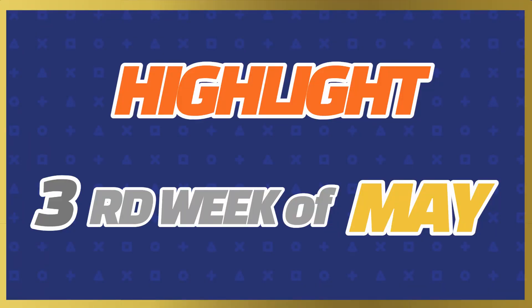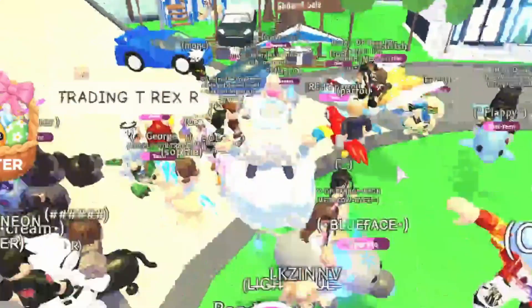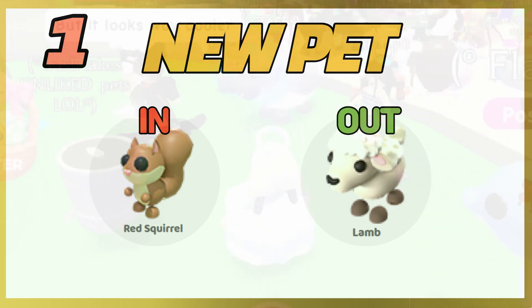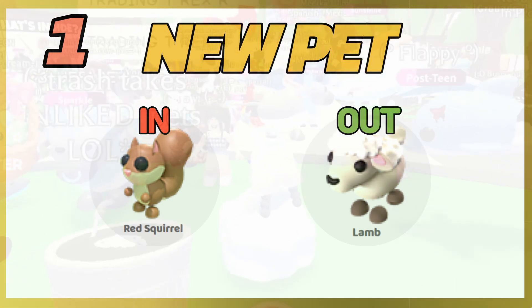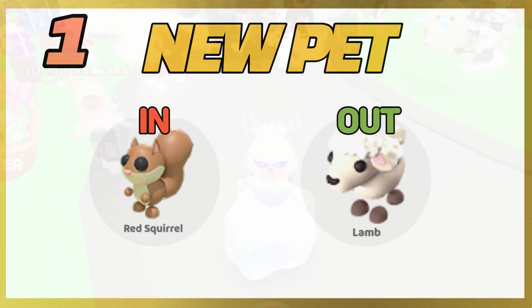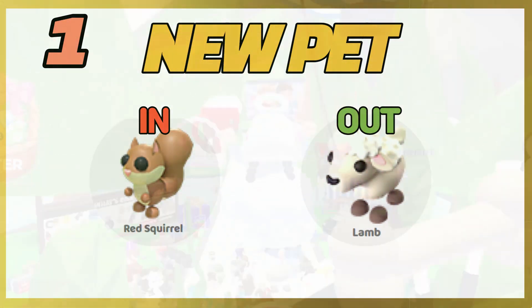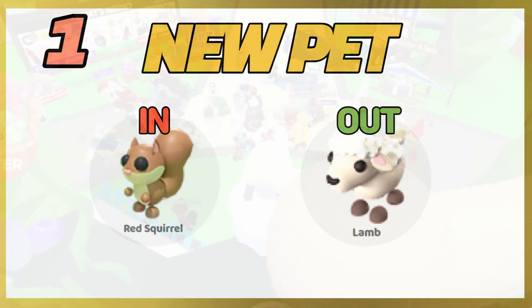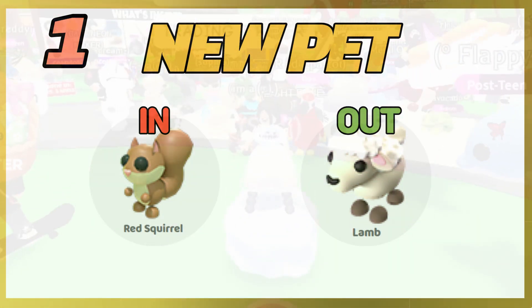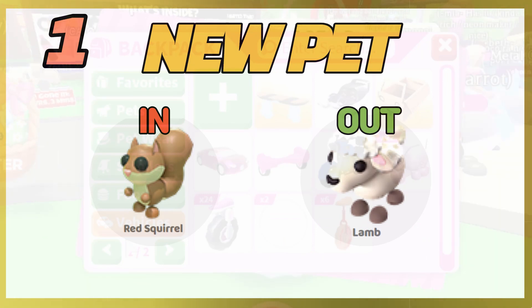First thing we need to know is the new pet — there is the new red squirrel, it is adorable. You guys should go check out my toy shop video if you want more information on that. Also, the lamb pet from the Easter event is now out of the game, and so is all the Easter stuff. That means that soon, even though the red squirrel is really high in value now, it will be going down later on because right now it's new and everybody likes it.